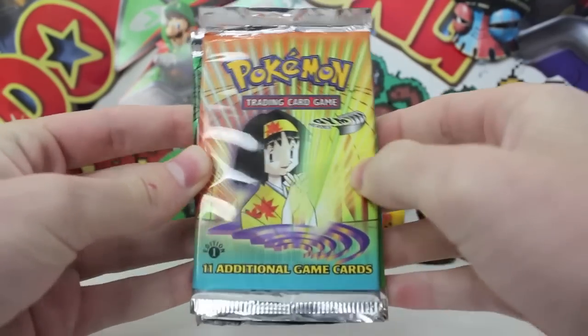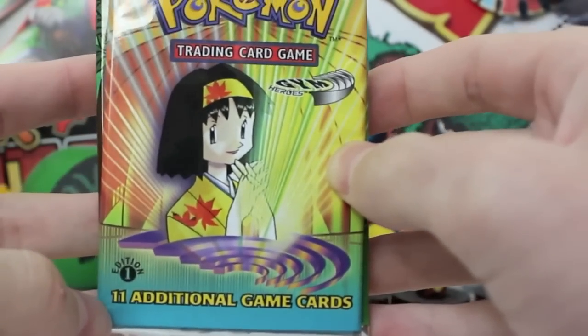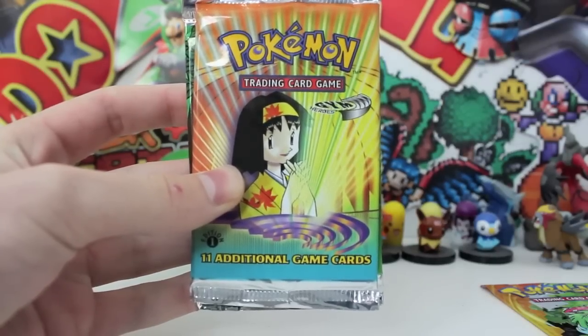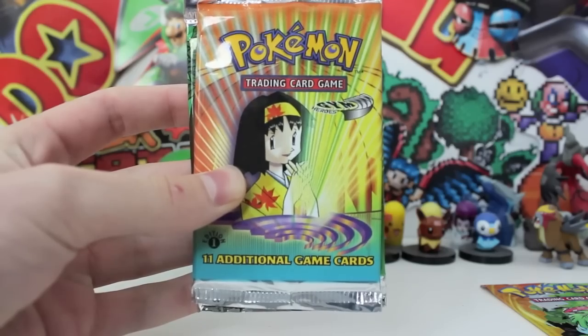Then we got a Gym Heroes first edition, and it's Wizards of the Coast, so we get 11 additional game cards. They don't really mess around — they give you like purely 11 fun game cards and they all got the first edition stamp as well. It's probably the coolest thing ever.